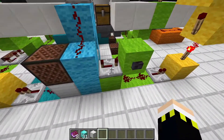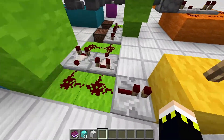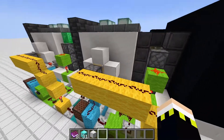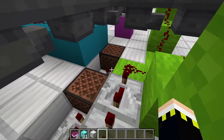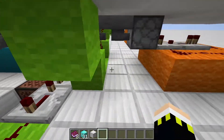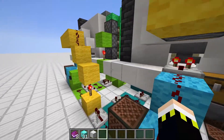When we put in the correct book, we again activate the green circuit and the yellow one. The yellow circuit blocks the hopper and the green one opens the piston doors, and we have the nice sounds going on as well.